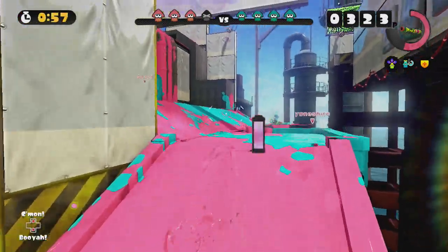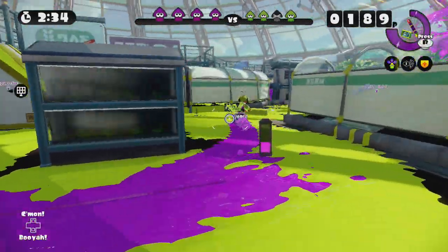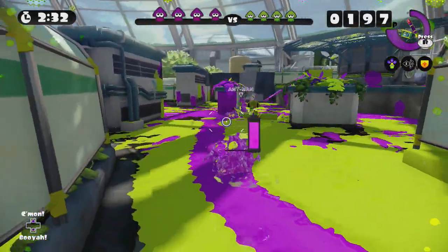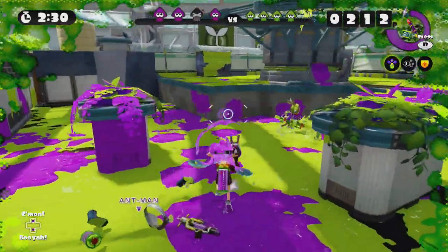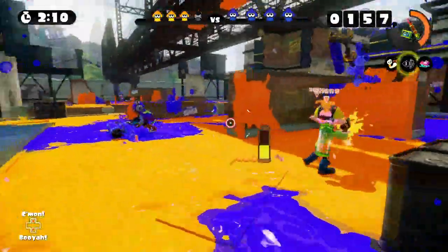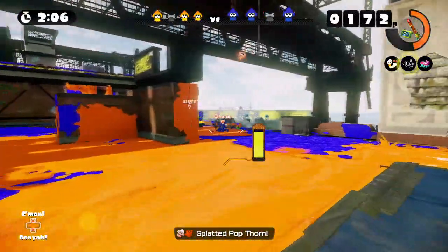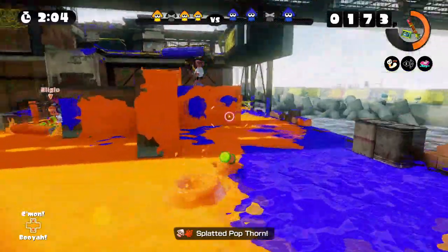So let's begin by targeting rollers first. Keep in mind that just because you are aware of an enemy roller ahead doesn't necessarily mean you have an advantage, since rollers can cover ground faster due to their boost and run speed. So at the moment you see a roller, don't wait — take them out. That's one less roller covering ground, which will allow your team to make up whatever position was lost.